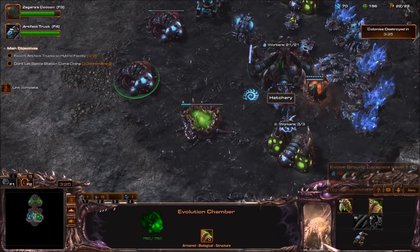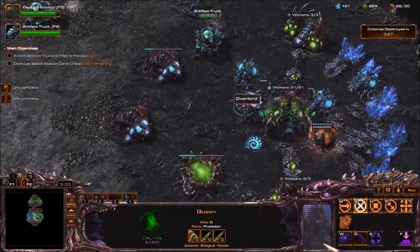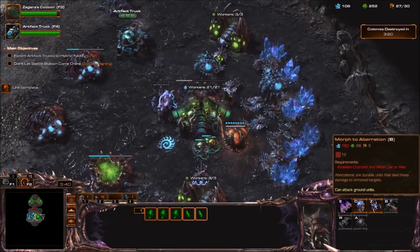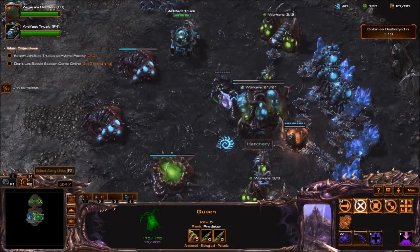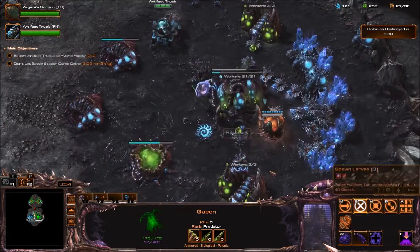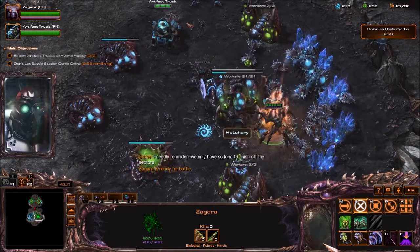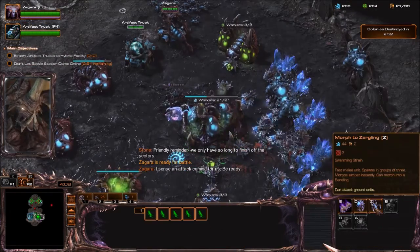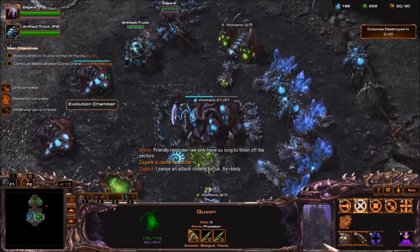A Queen rises. Get that out of there — it's been annoying before. I'll upgrade this next so I can get some heavy walking units. No idea what kind of enemies could be over there, so I'd like to wait for Zagara to spawn from her cocoon. Friendly reminder — we only have so long to finish off the sectors. I sense an attack coming for us. Be ready. Alright, I'll be ready.